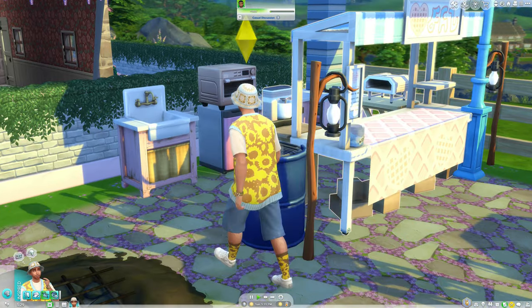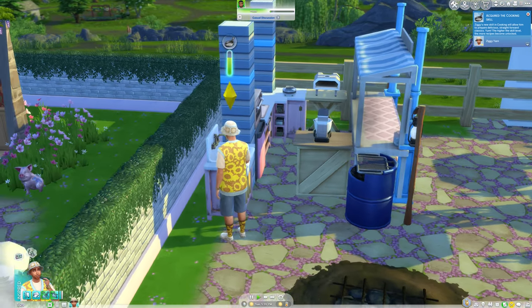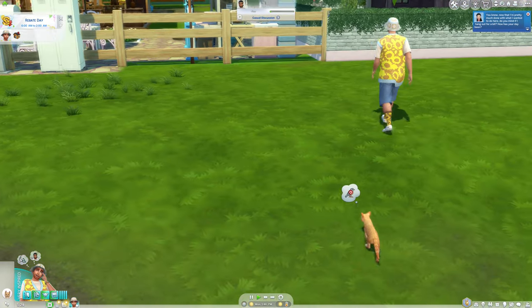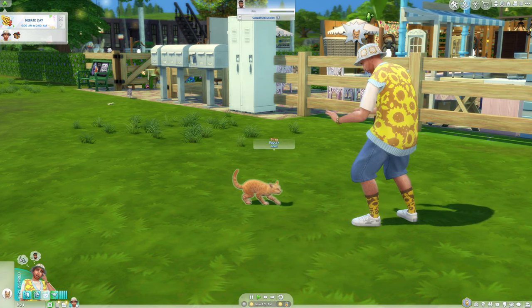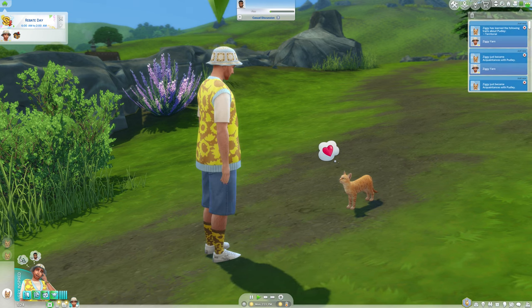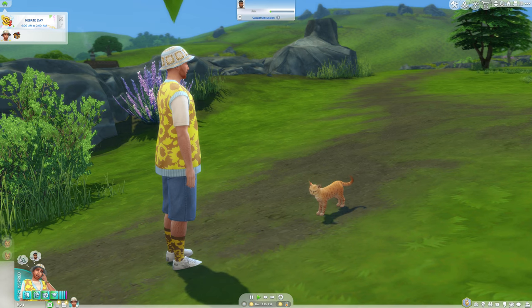It looks like someone left me some free food on the grill and didn't finish it. I'm going to learn how to cook. Okay, I didn't start a fire, that's good. Oh, it's an orange cat - Pudley. That's perfect for Ziggy, we should definitely adopt Pudley. Oh no, he's a little bit grumpy. He's territorial. I think he's also a prowler and skittish. Well, that may not be the best traits for a cat, but you just look perfect.